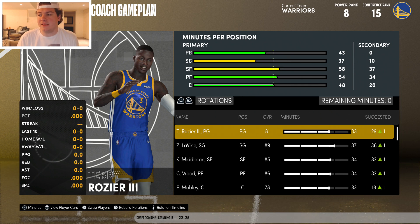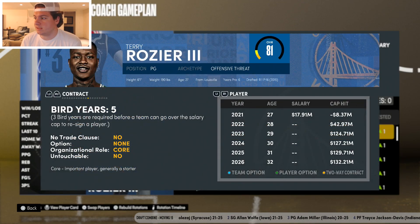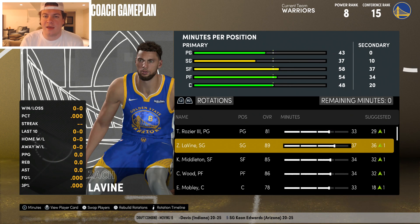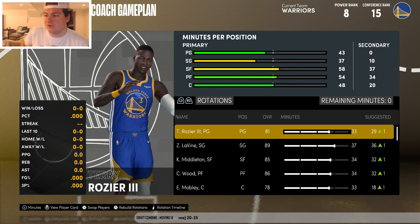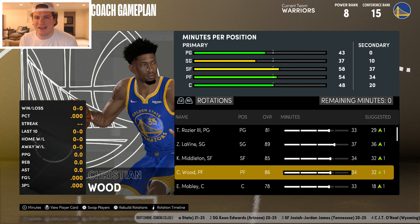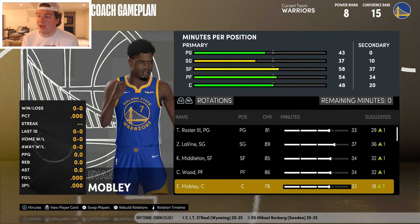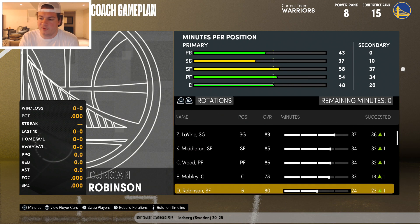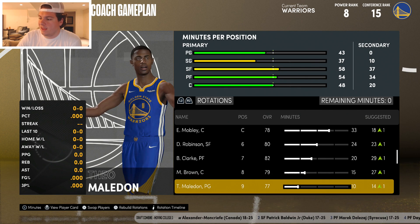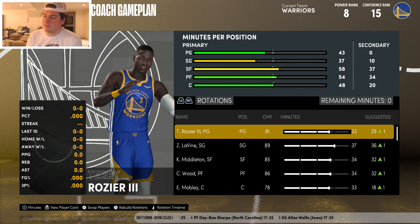The year two rotation is set: Terry Rozier, Zach LaVine, Chris Middleton, Christian Wood, and Evan Mobley as the starting five. The bench has Duncan Robinson, Brandon Clark, Moses Brown, and Theo Malen. Terry Rozier and LaVine are both free agents after this year — it's going to be a big offseason. LaVine being in the last year of his contract was probably a key reason we were able to trade for him without giving up four first-round picks.